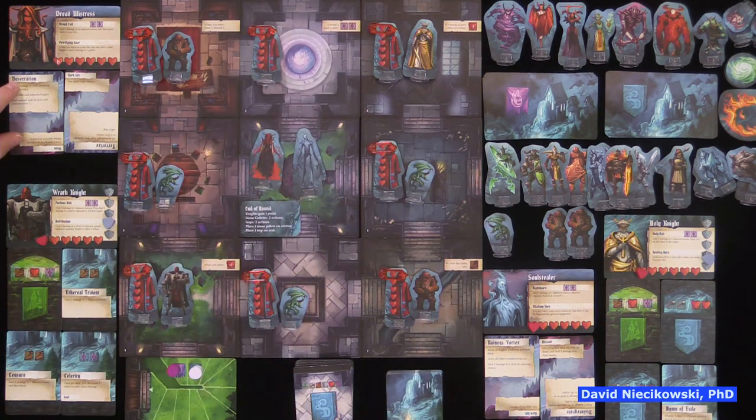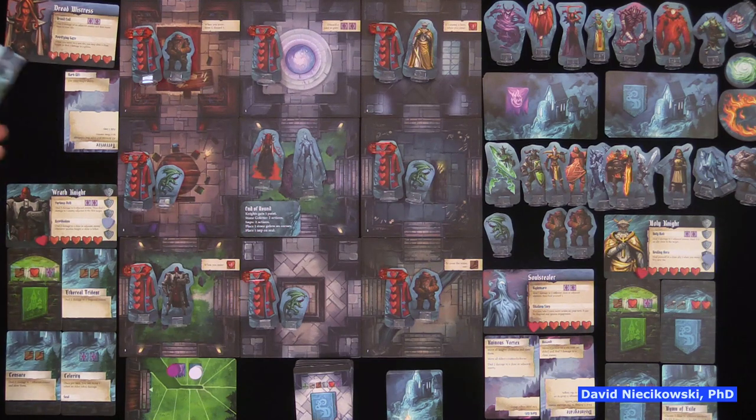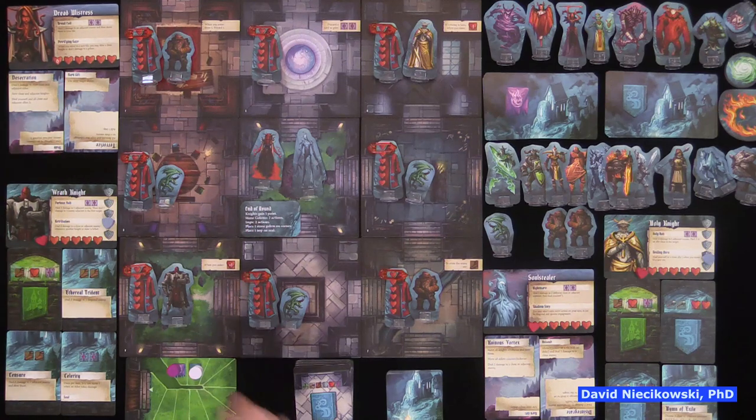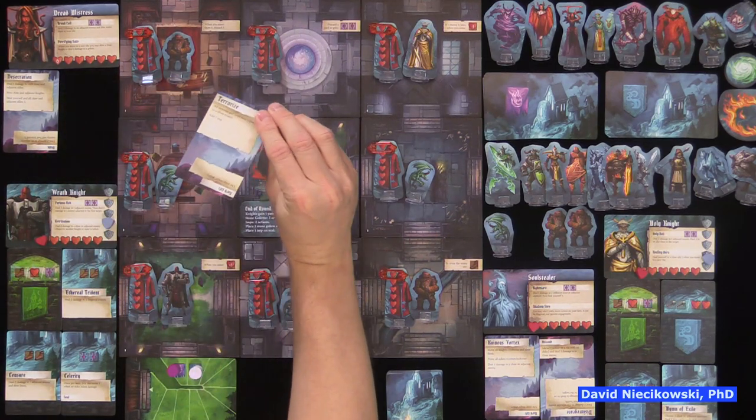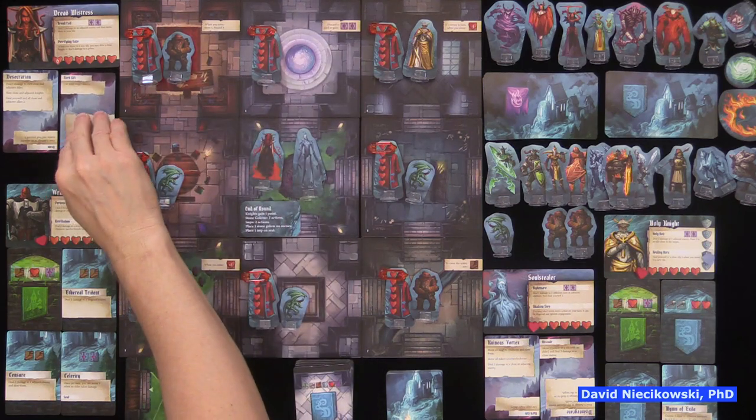You'll see that one card is face up — the first card is the primary ability, which starts face up like this. And one card is upside down with a secondary ability. So the second card you draw, you just flip it around like this.